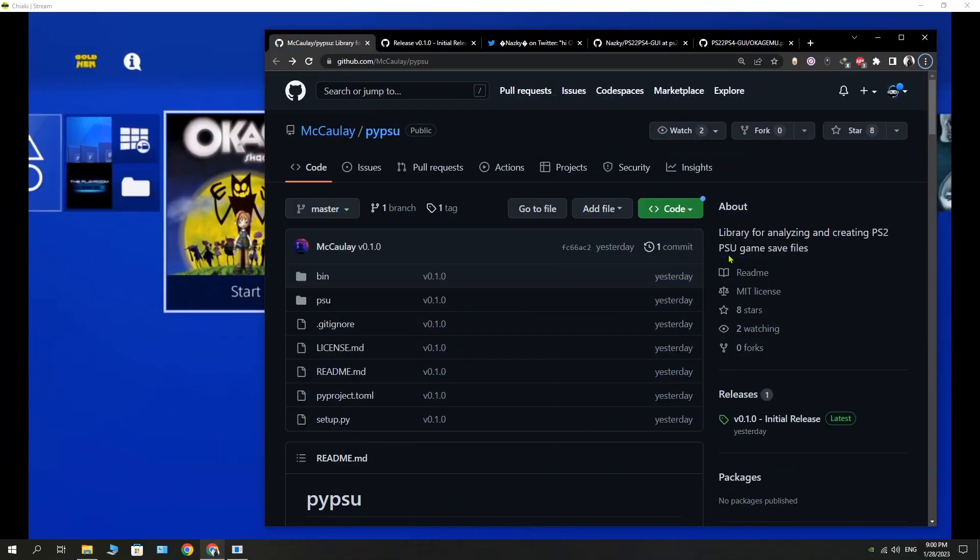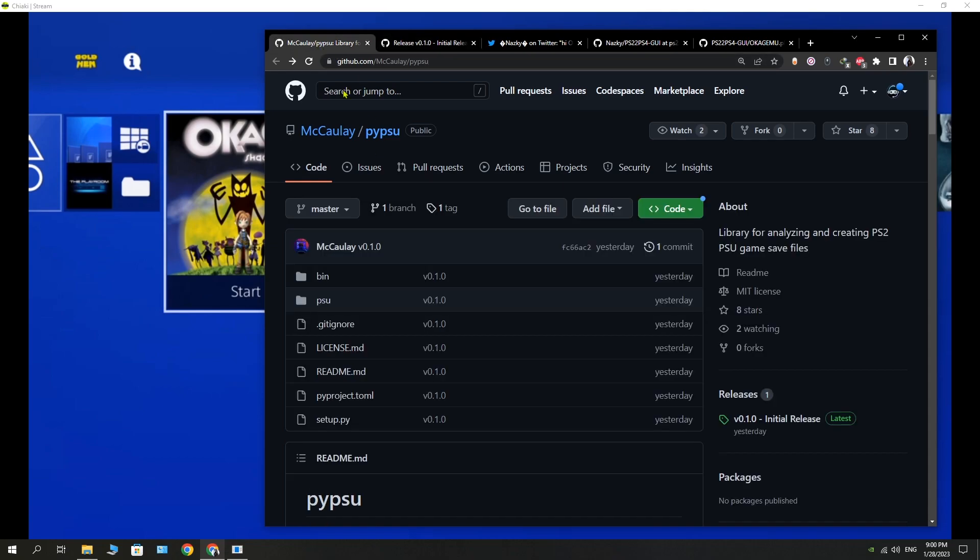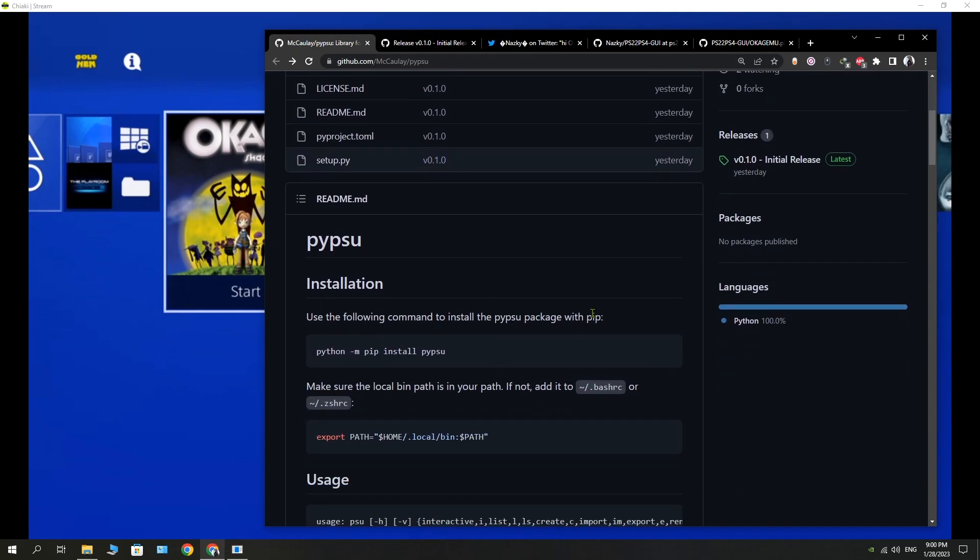After a few days of sharing a demonstration video of C-turn's PS2 emulator bug running on the latest PS5 firmware 6.50, developer Macaulay is back again with a new tool to analyze and create PS2 PSU game save files — PSU being the format of the save files.